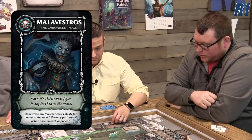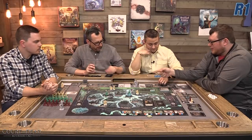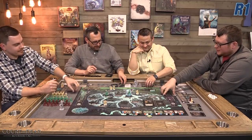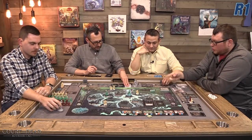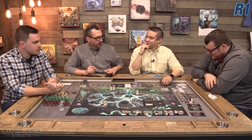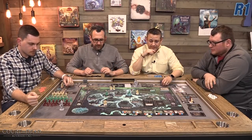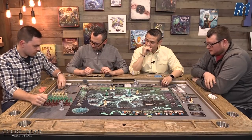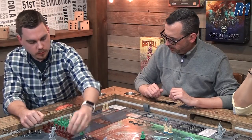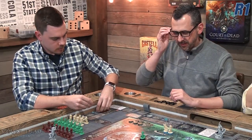Malavestros deactivates each player's mortar cards — since most players only have one, they each deactivate it. Malavestros can also be placed as a figure onto the board to deactivate a location spot instead, which shuts down the benefits of that location. Ryan also spends more etherea to recruit more figures, building a growing army.